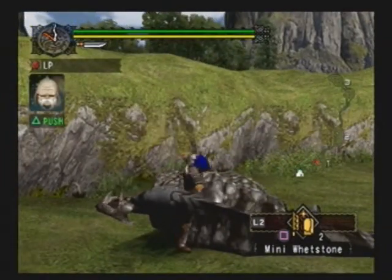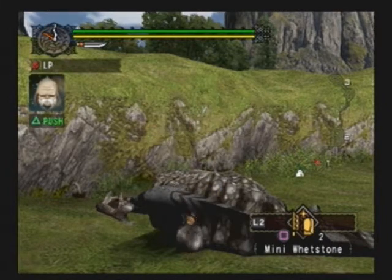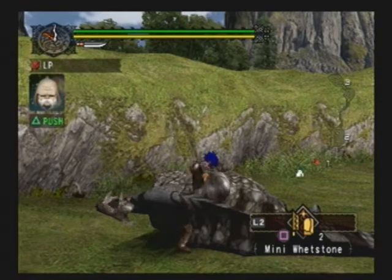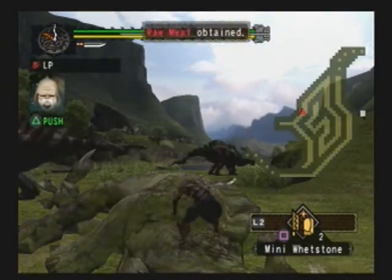Something about Monster Hunter - when you kill a monster, you can carve it up and collect items from it. Like you saw, I got a small monster bone there. And that's raw meat - that's what we're after.